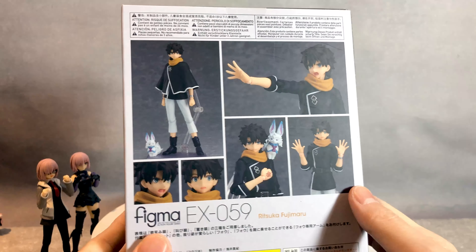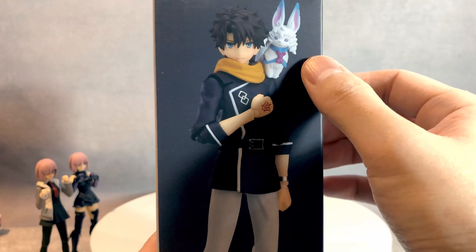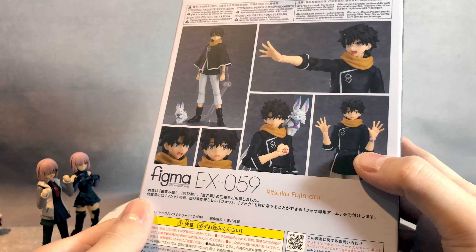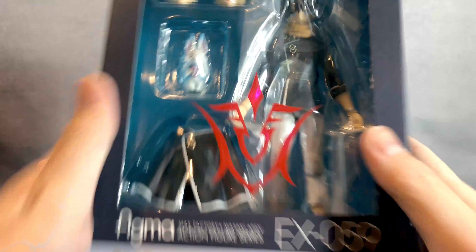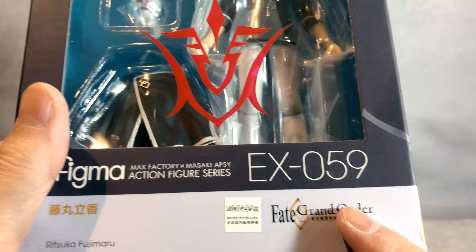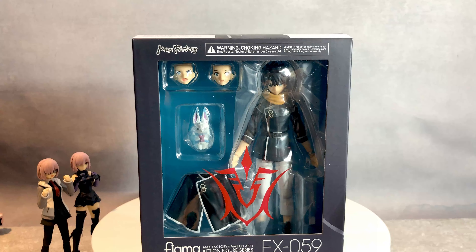The back side we can see this character, and also on the other side he has this pet. I think we received the pet with her. Fujimaru on the top and Fujimaru on the bottom. She's a very, very simple box — not much included, I assume. And yes, it's EX059. So let's open the box and take a look inside.